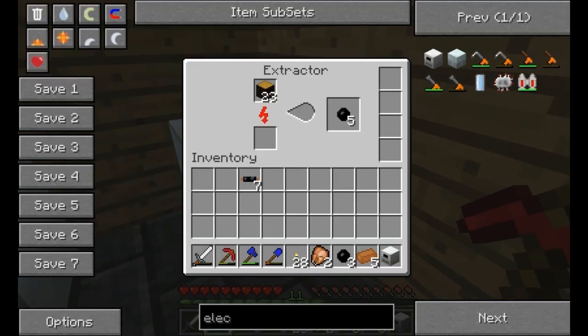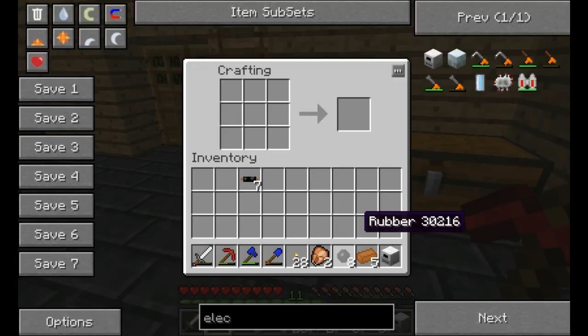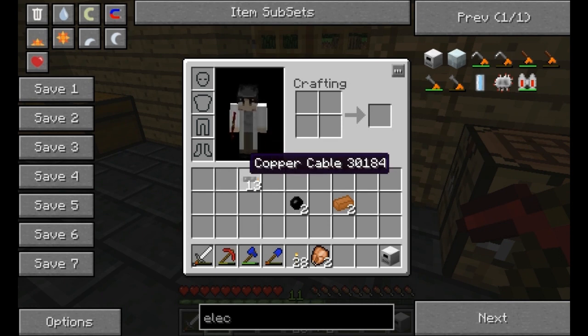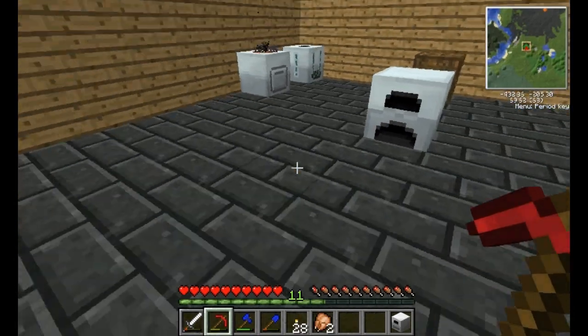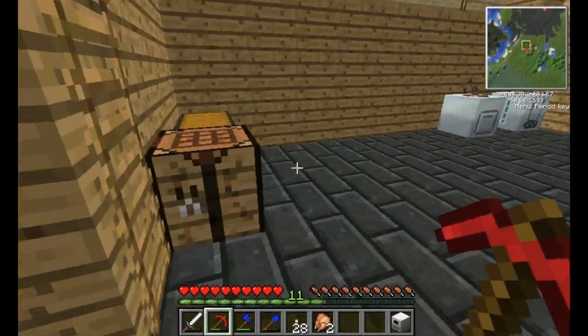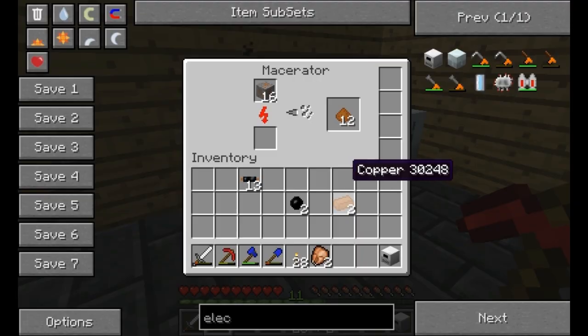Last time we got an extractor going and we're getting so much rubber — I can't believe how much rubber we're getting. I can just throw some copper in there and look, we've got 13 more cables. It's crazy.